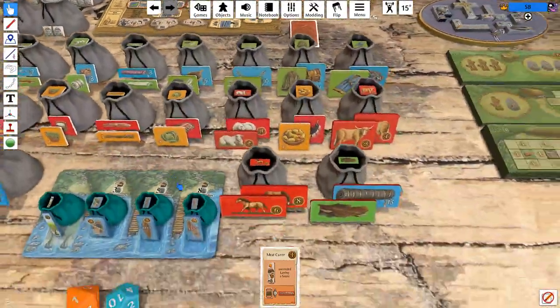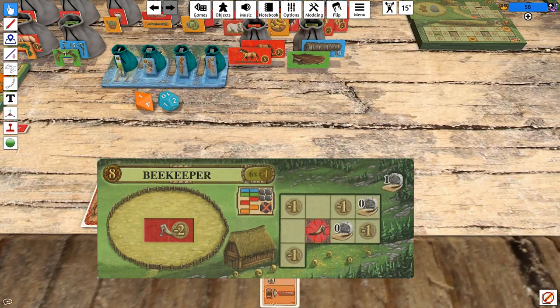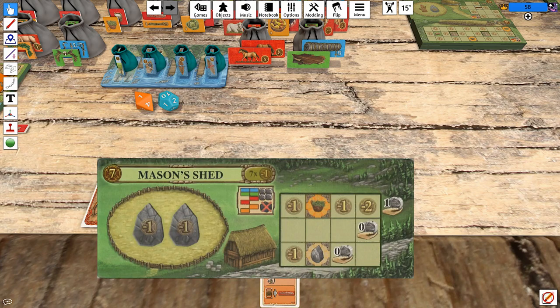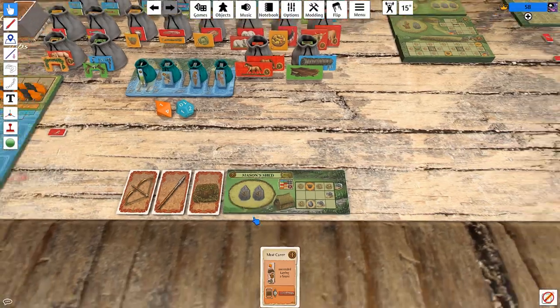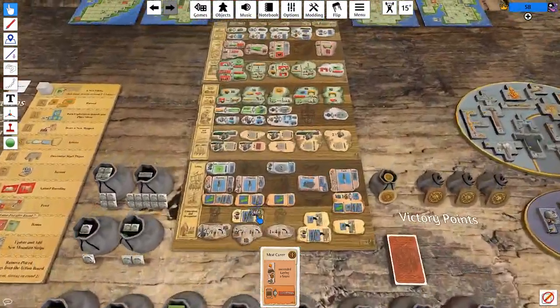Our artisan shed is the Beekeeper, which just seems not any good at all. On the other side is the Mason Shed, which is the stone version of the thing we had last game, and I think this is slightly better. Green beans is a good tile. But honestly, these are not interesting in the way that our last start was interesting, so I think we're going to have to play the board a little bit harder.